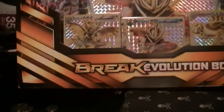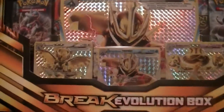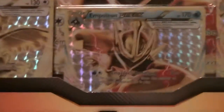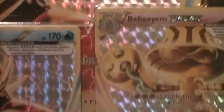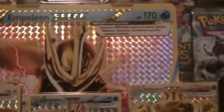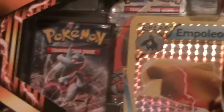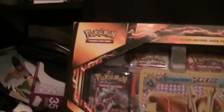Sup guys, it's Justin Smitty here. I'm here unboxing Break Evolutions. We got a Noctowl Break Card, an Empoleon Break Card, a B-Hand Break Card, and an Empoleon Monster Card Break. We also got 5 Boost Box packages with them. And this cost me about $57. I got this from Walmart.